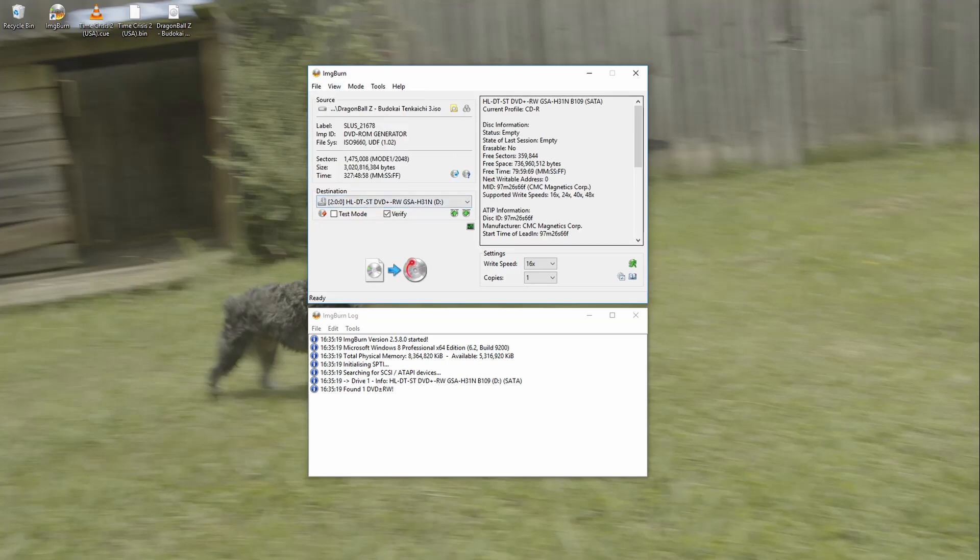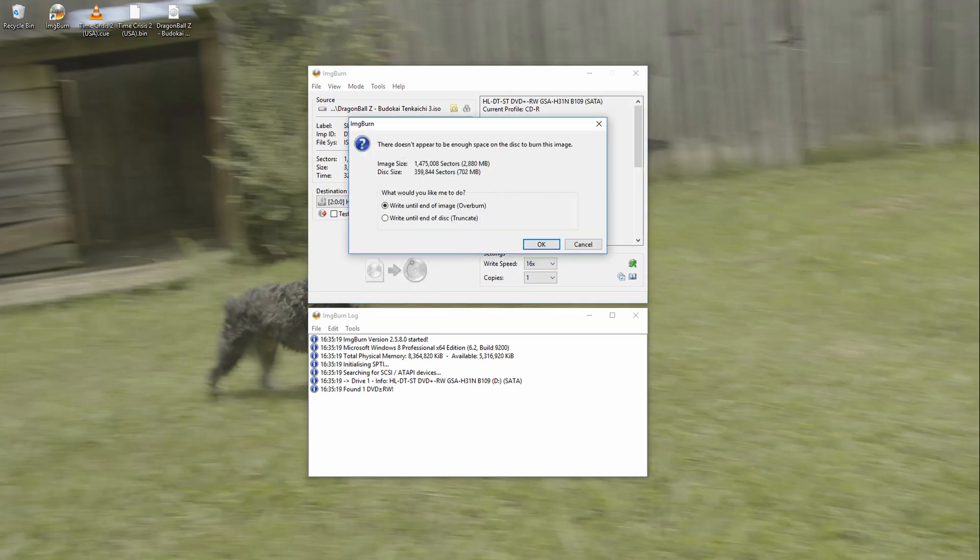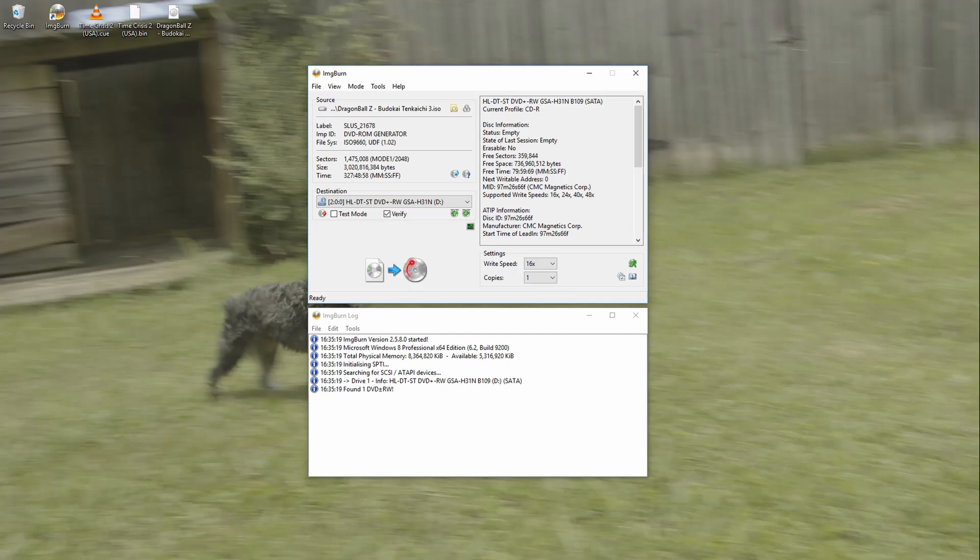As you can see, ImgBurn recognizes it's a CD. We try to burn it — 'not enough space' — and there you go. That's the gist of how to do this: you try to fit the game onto the disc, and if it won't fit, you need a different kind of disc. That's a good way to guide you on what disc type you need. For PS1 it's all CDs, so it's simple. For PS2 you have three different types, so you need to pay attention or you'll be wasting discs. And that's it.